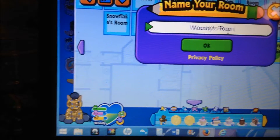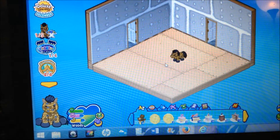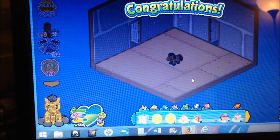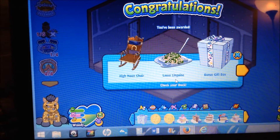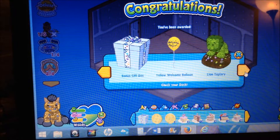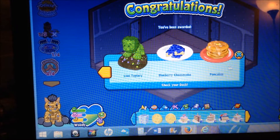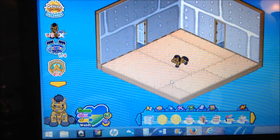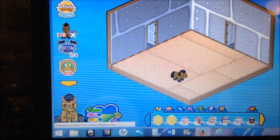Woody's room — okay, here we are in Woody's new room. Welcome home! Let's open up his gift box — poof poof! High noon chair, lasso linguine, a bonus gift box, yellow welcome balloon, lion topiary, blueberry cheesecake, and pancakes. Wow, they give you a lot more whenever you adopt a Webkinz now. I'll go ahead and open up this bonus — oh, I didn't want to go there. Another thousand Kinzcash coin — I have two of those — and I have two wish tokens. I have a lot of stuff.